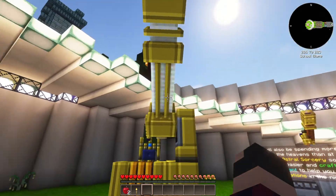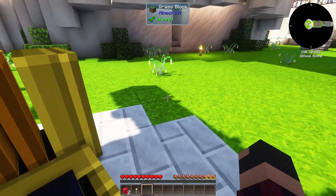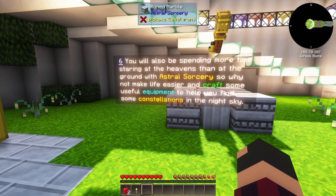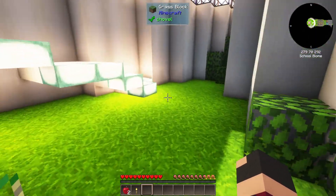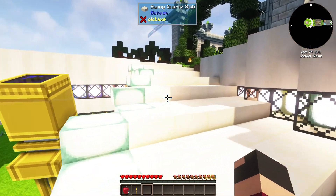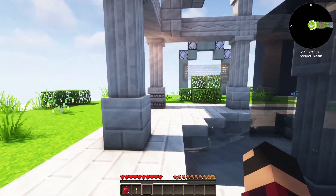As you become more powerful you'll be able to harness even more mystical elements to aid in your quest. There's a telescope here — I really hope Astral Sorcery isn't conflicting with the shaders because I can't see anything on it. I'll try one more time. If that becomes a problem in the future we'll cross that bridge and fix it when the time comes.